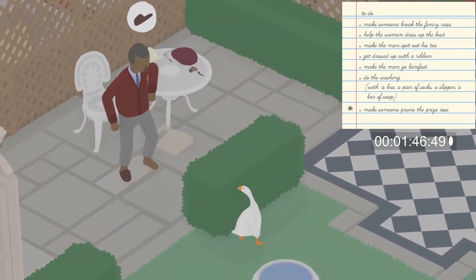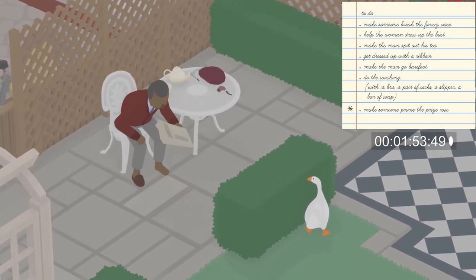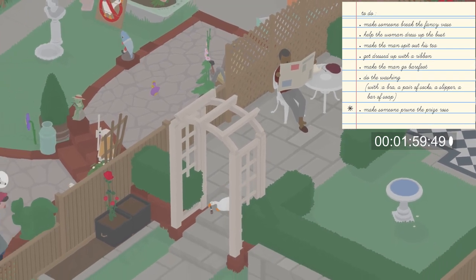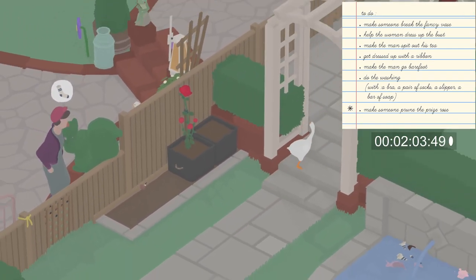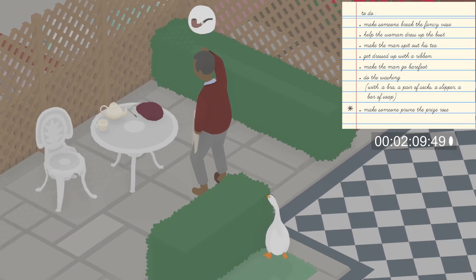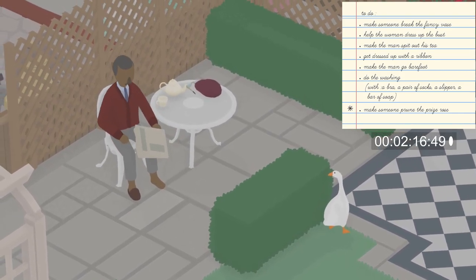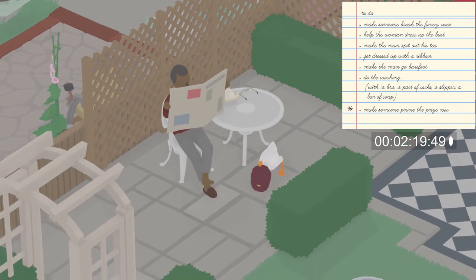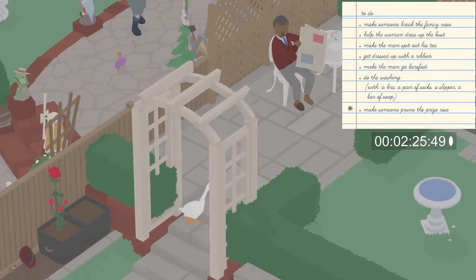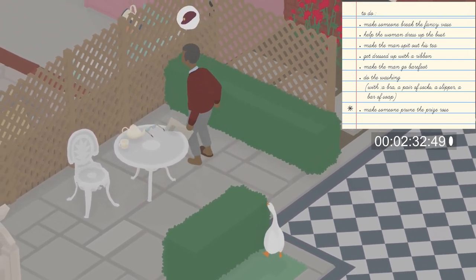Next up we're going to start getting everything we need to help the woman dress up the bust. These are all located on top of the small table next to the man. Wait until the newspaper is in front of his face and then grab each of the three items — the pipe, the hat, and the glasses — and collect them in the corner of the fence by the rose. You'll need to wait until the newspaper is in front of his face to steal each of the items.